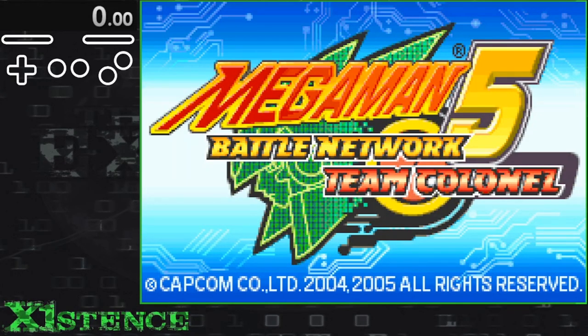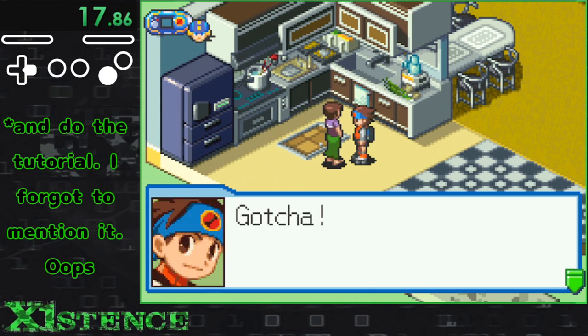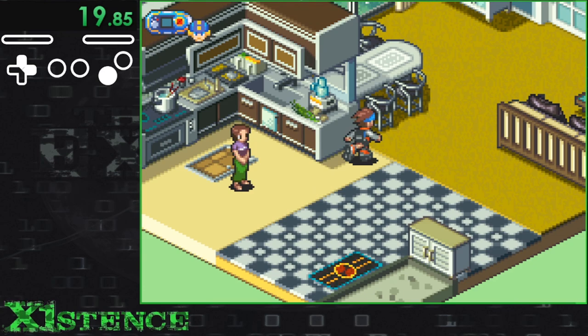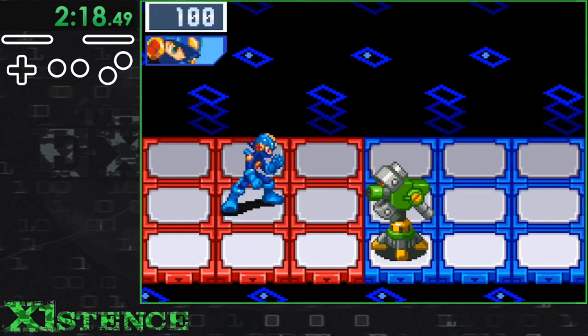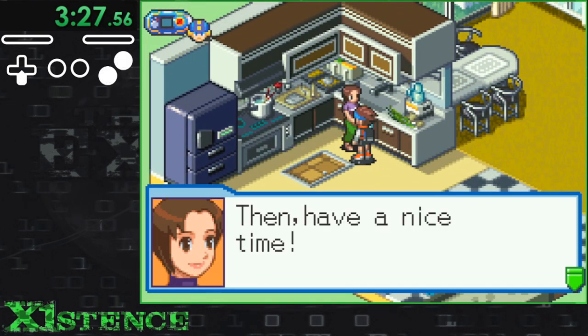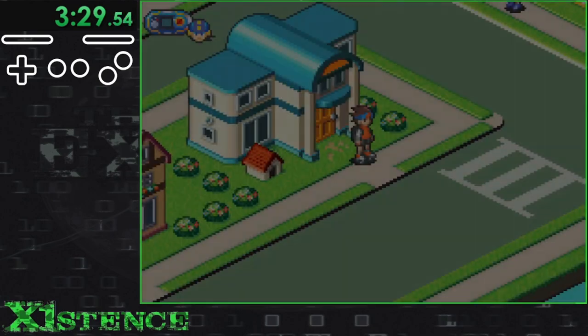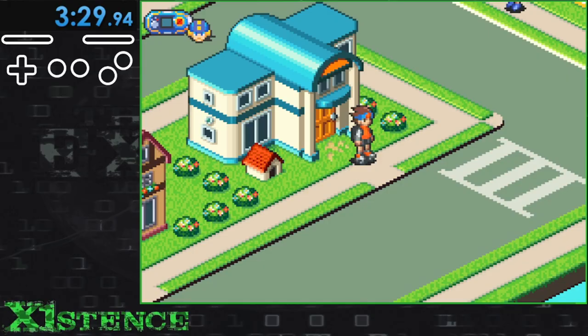Up next is BN5. Like before, we have to talk to Mom, who asks us to give her friend's Navi a stew recipe. That Navi is located in Kitchen Comp off of ACDC area 2. We also have to run from encounters through here, or you can fight them if you want to. I ran from all of these fights. We tell Mom we delivered her famous recipe and were able to head outside and immediately touch grass. I did it in 3 minutes and 30 seconds.